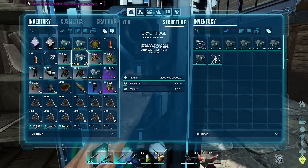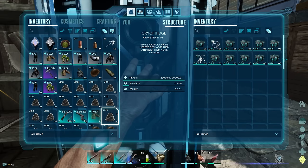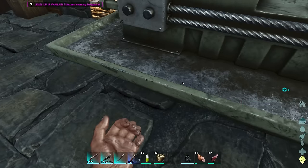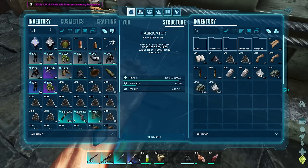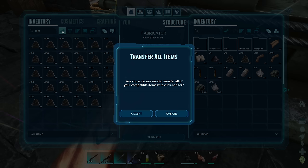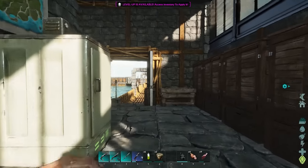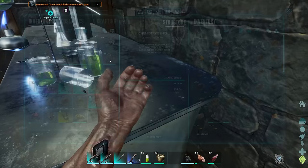Let's put stuff back. Put them back in there, let them recharge. Cementing paste, I'll just drop in here for now. So much cementing paste! Chitin, let's drop that in here.